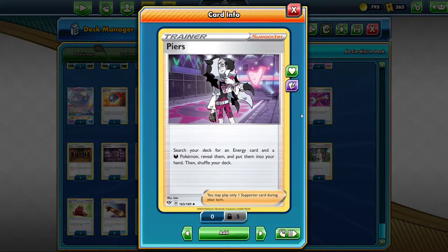I also have a copy of Piers — just search your deck for an energy card and a dark Pokémon. You're going to be seeing this in a lot of decks that just use it for the search-for-an-energy-card effect. Guzma and Hala has a very similar effect, but you have to discard two cards. With Piers, it's just go get an energy — you don't have to discard anything. You play the supporter, you get an energy, that's it.